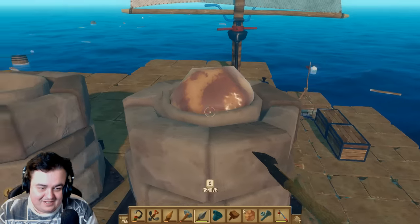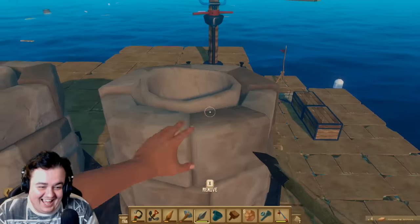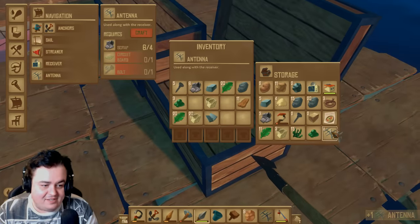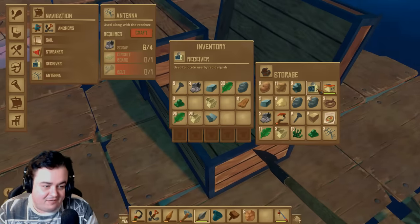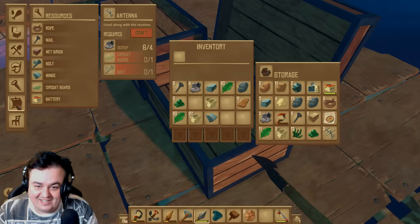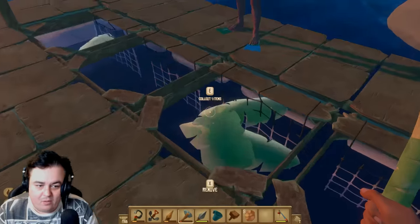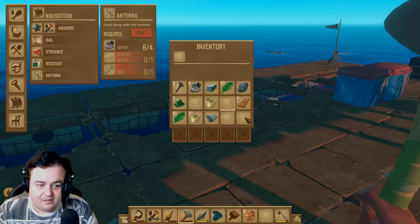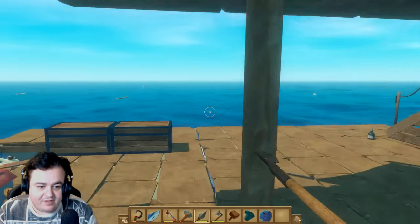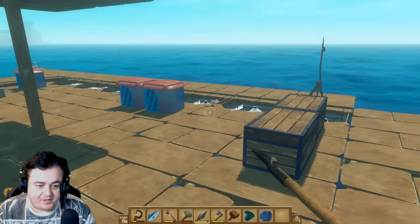Alright Dave, we are ready. We have three antennas, a battery, a receiver, and an ignot. I'm not sorry at all. So you're the architect, Dave — you just want me to get wood for you now? I need wood. Daz, I need as much wood as you can possibly get.